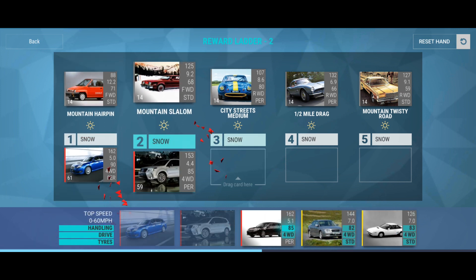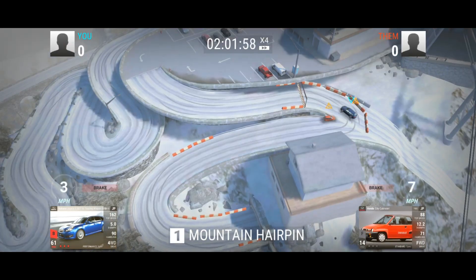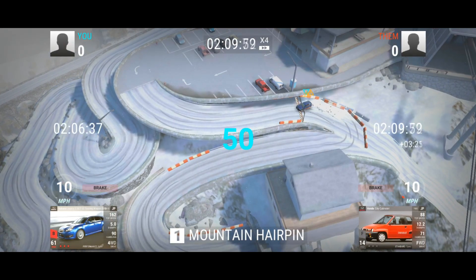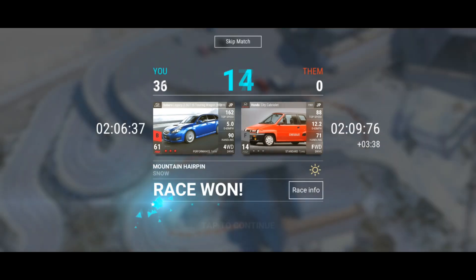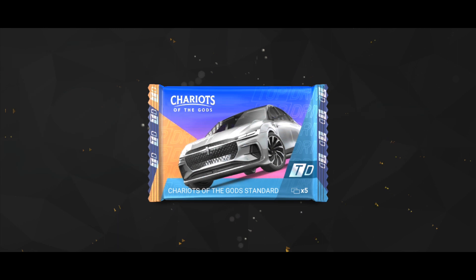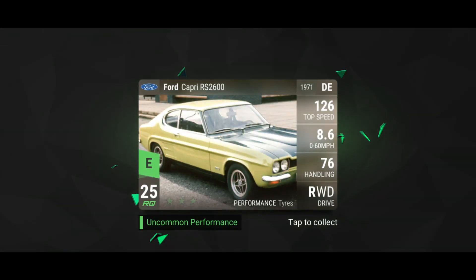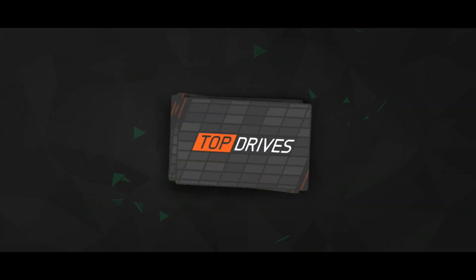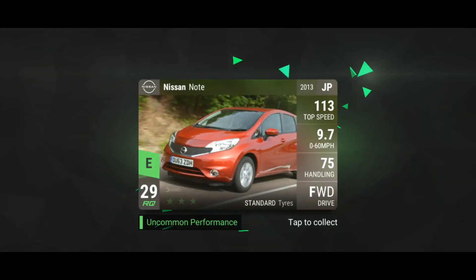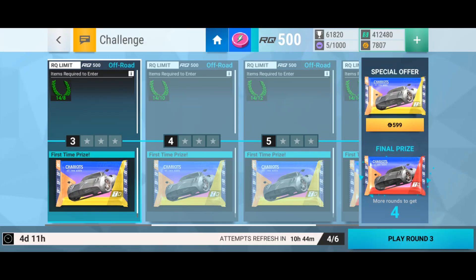We'll do the second aluminium. It's the same race — Mountain Hairpin. Second standard Chariots of the Gods pack, aluminium: Ford, Chrysler, Mazda, Mazda, and a Ford Mayor. That's okay.